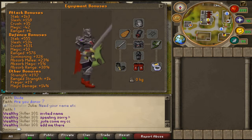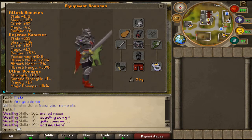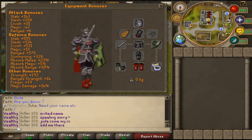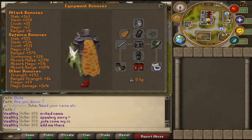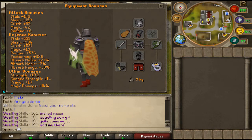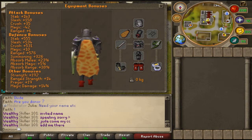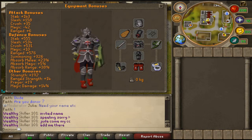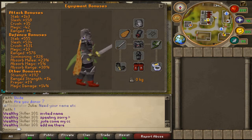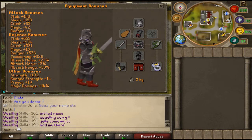Hey guys, welcome back to another commentary by Dominion. So apparently what's going on today or tonight is that we're getting a full eco reset. We had an eco reset not too long ago — they deleted all the party hats, Christmas crackers, and masks. I thought that was the actual eco reset but now I'm hearing that it's tonight.